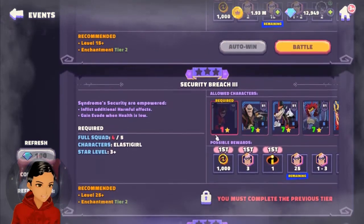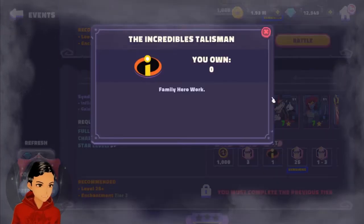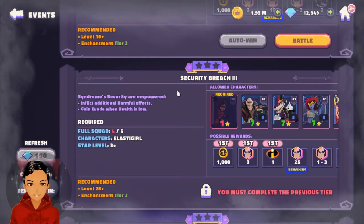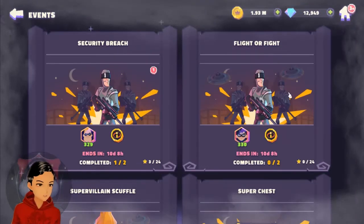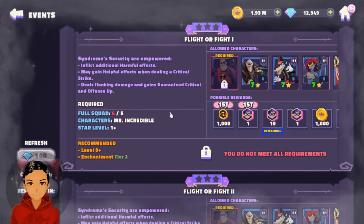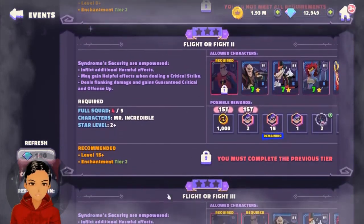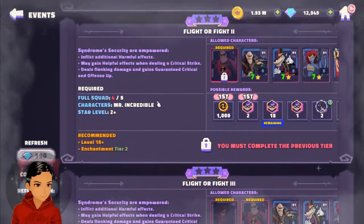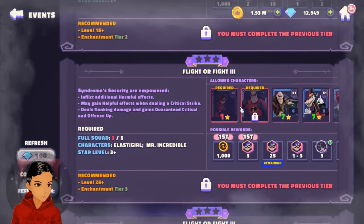To progress further, Elastigirl needs to be star level three. You also get a talisman from the third level where you have to bring in Incredibles characters. For the second phase, Fight Flight or Fight, you'll need Mr. Incredible, but Elastigirl isn't required until the third tier. So the pattern seems to be slightly reduced requirements for the first two levels of each phase, and then you start requiring a little more — that's where you need the duo.